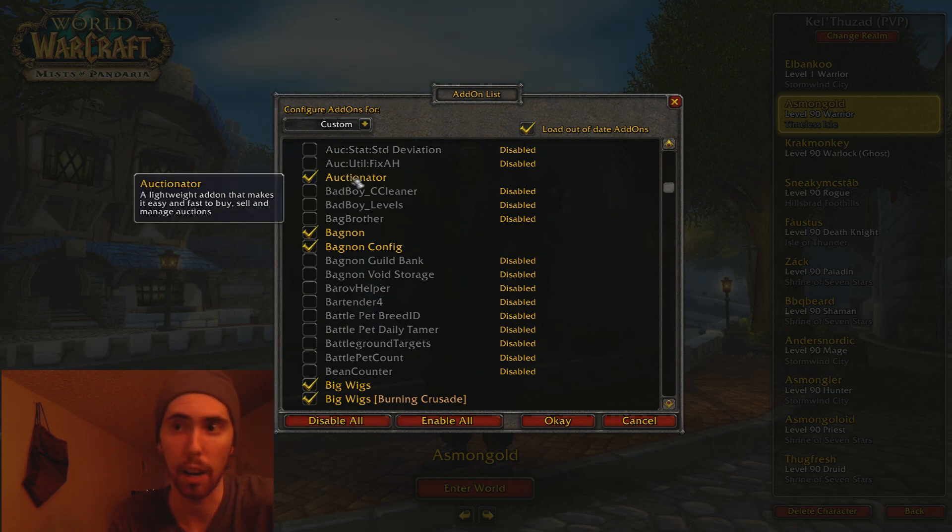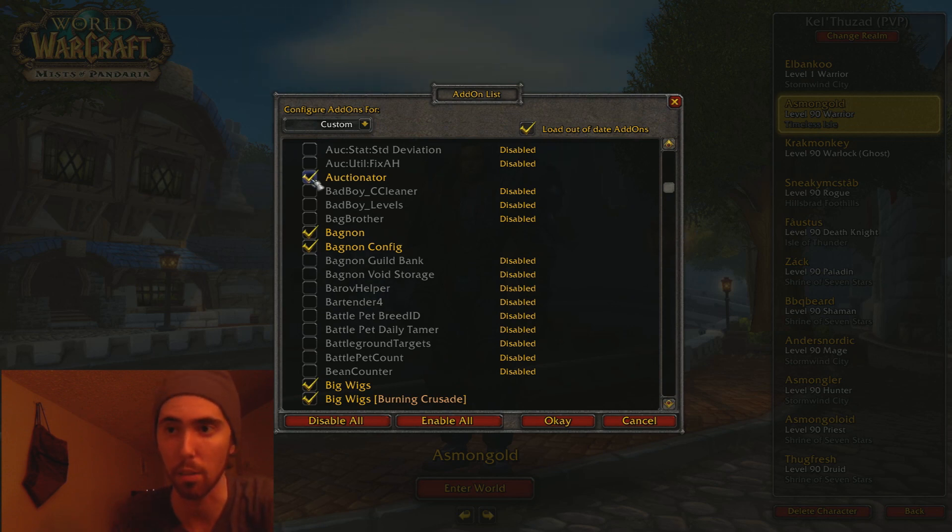Optionator — I don't really know how this works, but it's supposed to buy things on the Auction House, so I don't really use it a lot. Bag On just puts all my bags into one little thing. Barov Helper — I guess I have that disabled, but that's what I had to target the boss in Scholomance where she splits apart into a bunch of different spots.